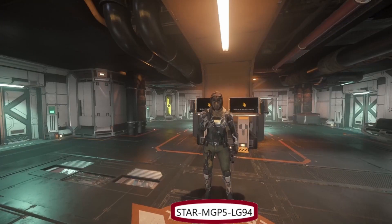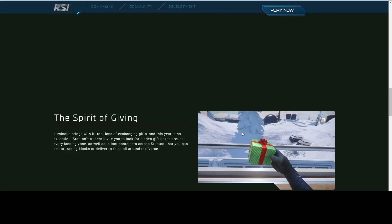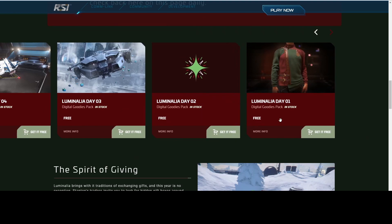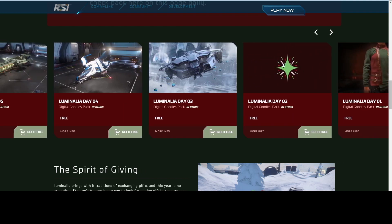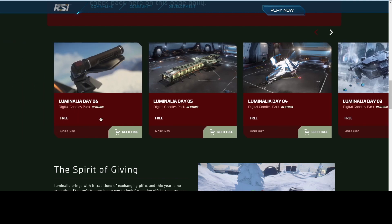Hello fellow citizens, welcome back and thank you for joining me today. Here we are on the RSI website taking a look at Day 6. Over the past few days we got our ugly sweater, which actually looks pretty cool, our commander badge, our wallpaper, and two ship skins. Personally I wish the Caterpillar had this color combination because the blue on white just looks phenomenal. Today we're on Day 6, which is a sneak peek.